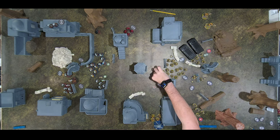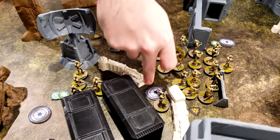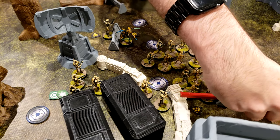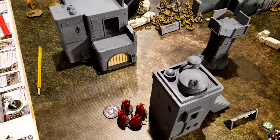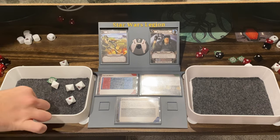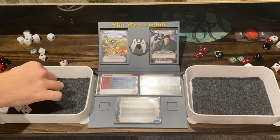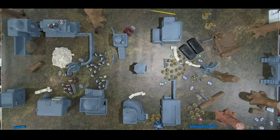Droid Droidekas have the usual short lifespan. The B1s move over here then dodge or move again — they shoot at the Royal Guard. They get two hits, rerolling two — after cover they get one through. The Royal Guard saves one and takes a suppression.